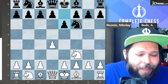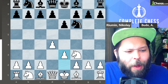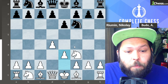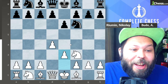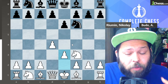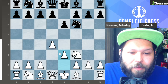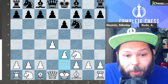White plays pawn to e3 — we are now officially in the Colle system. Some people ask why put your bishop inside the pawn chain rather than outside like in the Torry or London. Well, there's less preparation needed because there's really nothing black can do to stop the Colle from setting up — it's like pawn e3 on move 3, how could you possibly stop that? White is going to have a guaranteed easy setup, and if your opponent doesn't know how to play against it, you get very good attacking chances.